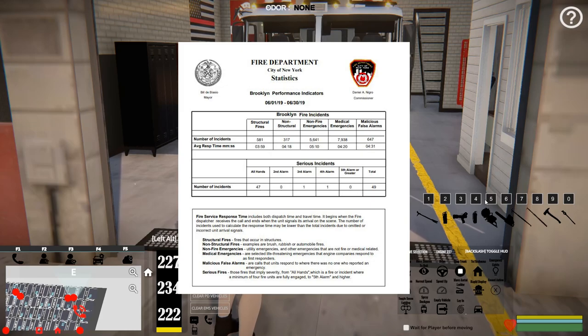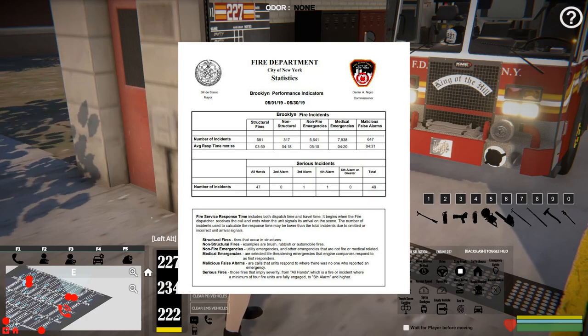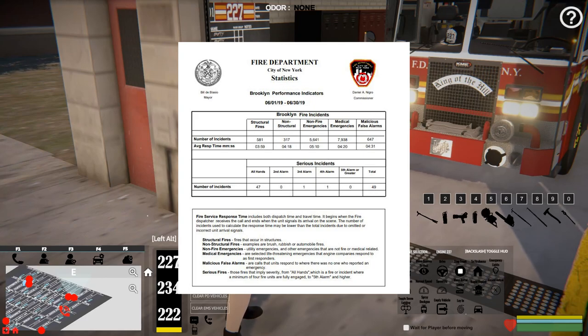They had 317 non-fire — or non-structural fires — which would be like brush fires, rubbish fires, car fires, stuff like that. They had 5,641 non-fire emergencies. The non-fire emergency would be utilities and other emergencies that are not fire or medical related — so I'm guessing like water leaks, gas leaks, stuff like that. It wouldn't be manhole fires because that's a fire. They had 7,938 medical emergencies.